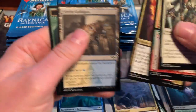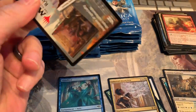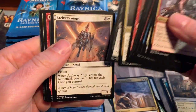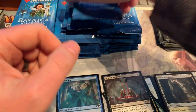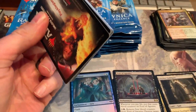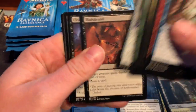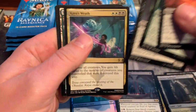Ethereal Absolution. Font of Agonies. I've been playing a bunch of Arena and I like Allegiance — I think it's a good set. Plays well with other sets. Kaya's Wrath, nice.